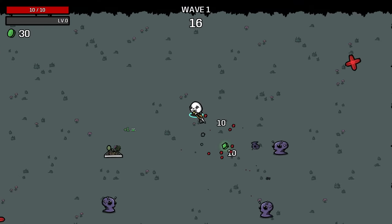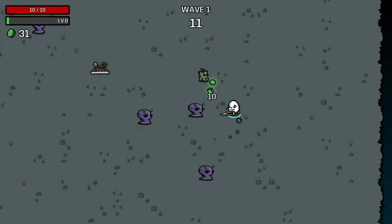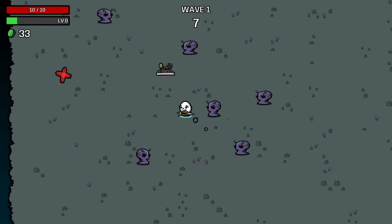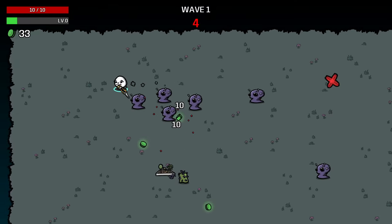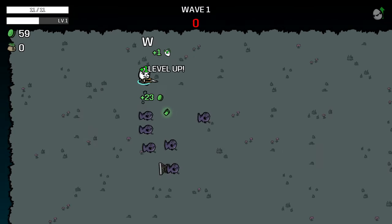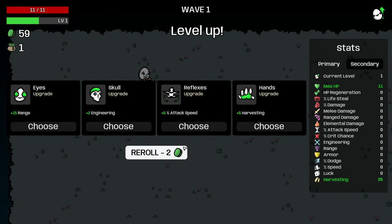On this character, the most important thing in these early waves — more than clearing the enemies efficiently — is to not take damage. That one dropped a fruit for us, which is really good. We also want to make sure that we are picking up every fruit before the end of the wave while not taking any damage, because the amount of harvesting we get is going to be increased more. That harvesting gained during the wave will be increased additionally by the amount of harvesting we're gaining at the end of the wave.